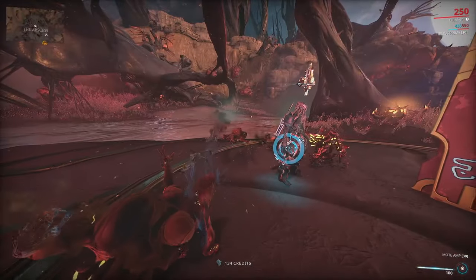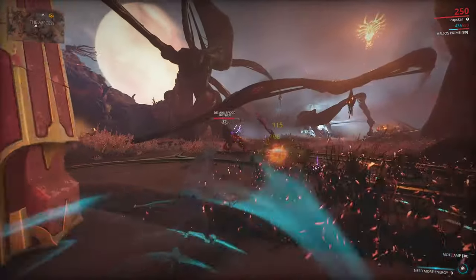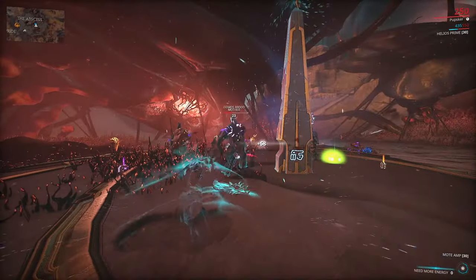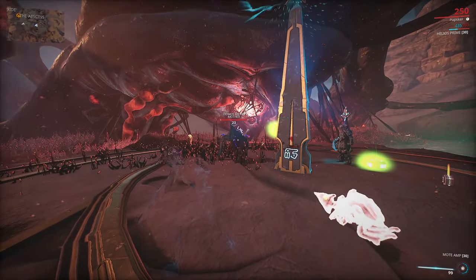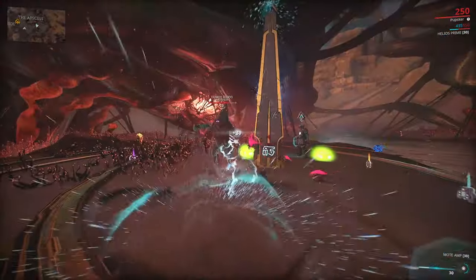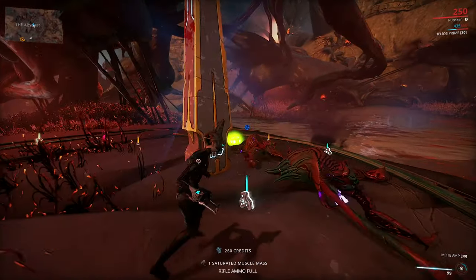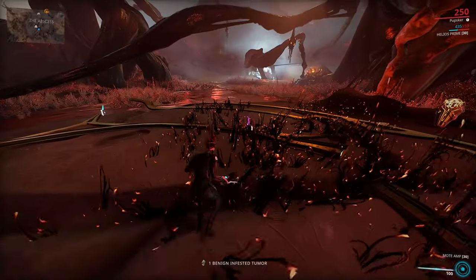The idea behind these obelisks is you have to jump out into your operator mode and attack the obelisk using your operator's amp with void damage. That will activate the obelisk for 90 seconds, where generally if you kill enemies within the radius of the obelisk, they will drop more resources — including Cambion Drift resources, mining, and fishing. It's a fast, easy, and simple method to farm up a bunch of Cambion Drift slash Deimos resources.